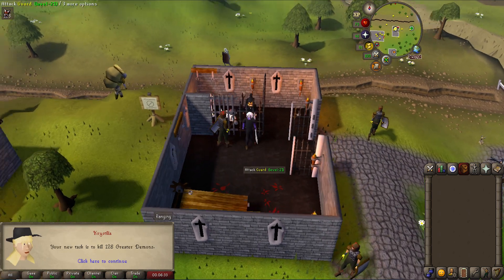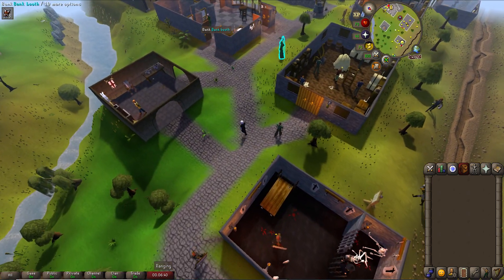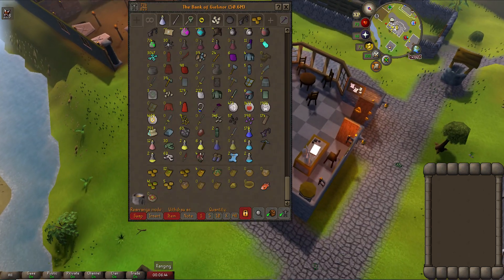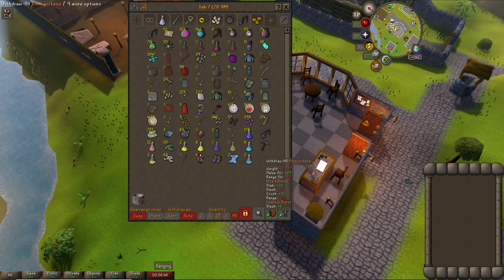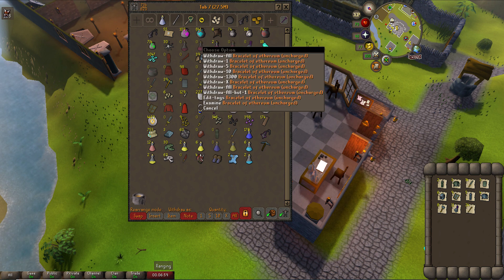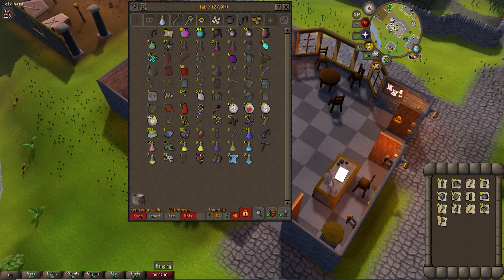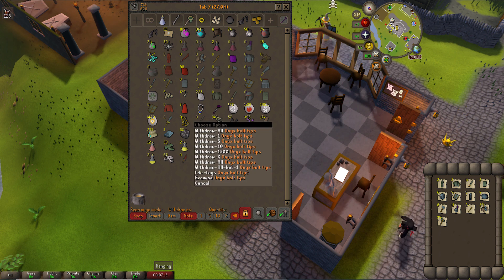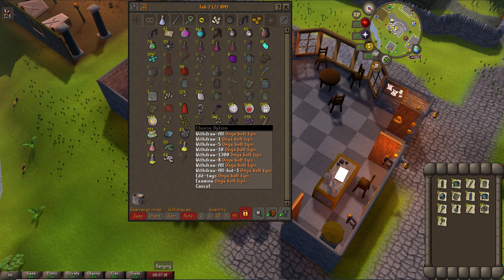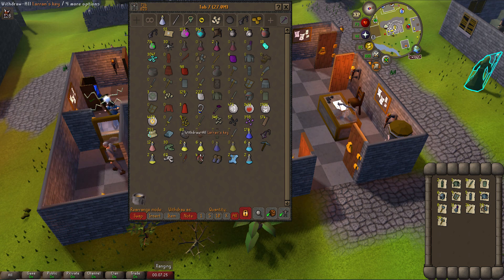The revs task is completed — let's get ourselves another 128 greater demons task, absolutely beautiful for XP. First we'll alch everything we got from that. Looking in our loot tab, we've got plenty of rune items, and we'll put orbs on the battlestaffs since they're worth a lot more that way. We'll alch all the rune items, won't need the runite ore for a long time. At 73 fletching we can put onyx bolt tips on — that's nearly 600K worth of loot. Then we'll open nine Larran's keys.